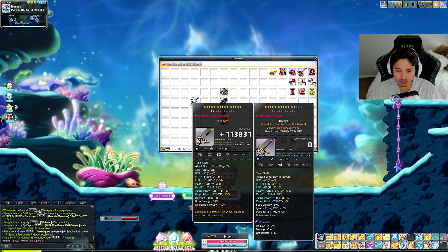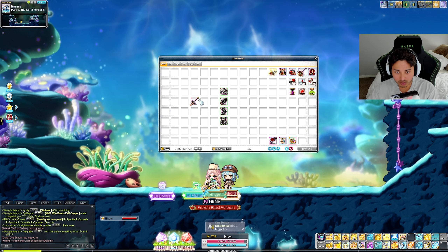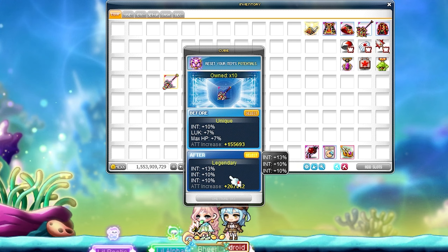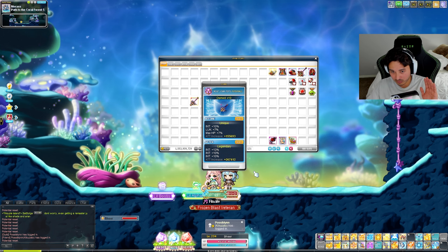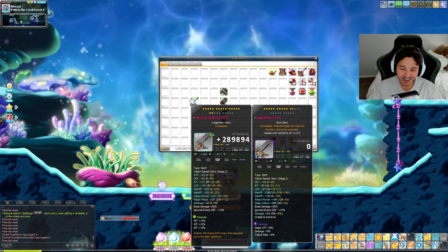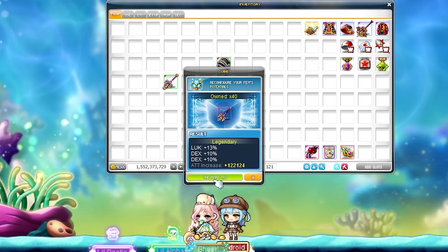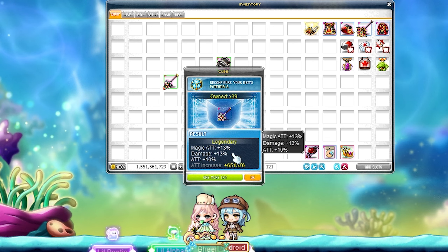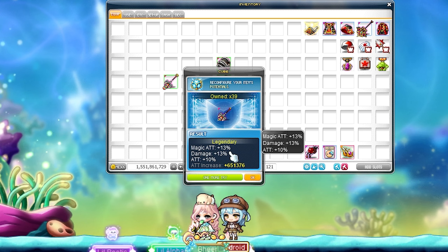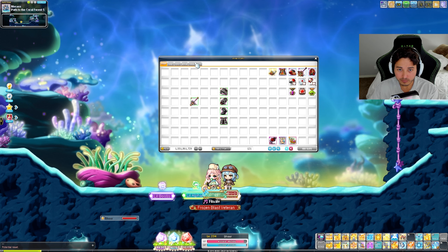There we go, 16! One more little bump - come on, 17! Oh my god, got it! 17 stars, let's do a little bit of cubing. Oh yes, for this we want magic attack and stuff like that. Oh my god guys, let's take a break - that is a solid 33% INT on the Absolab gear, are you kidding me?! And probably some boss damage too, that's insane!